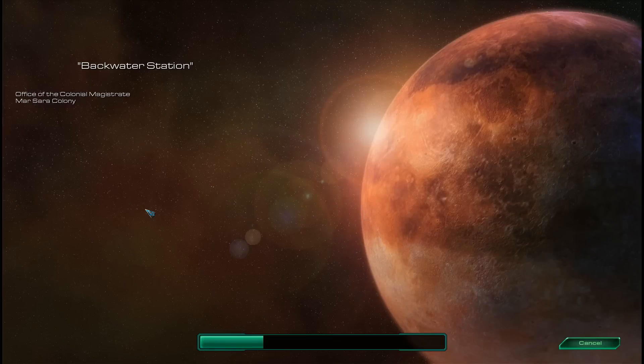This is mission two of the Terran campaign. Last mission we killed it by building a whopping ten marines, and that was the mission objective. Backwater Station, if I remember, is the first mission you get Firebats. Pretty much all my knowledge of these maps comes from the original Brood War maps, and I haven't played those for quite some time, but I played them enough that I pretty much remember their layout.